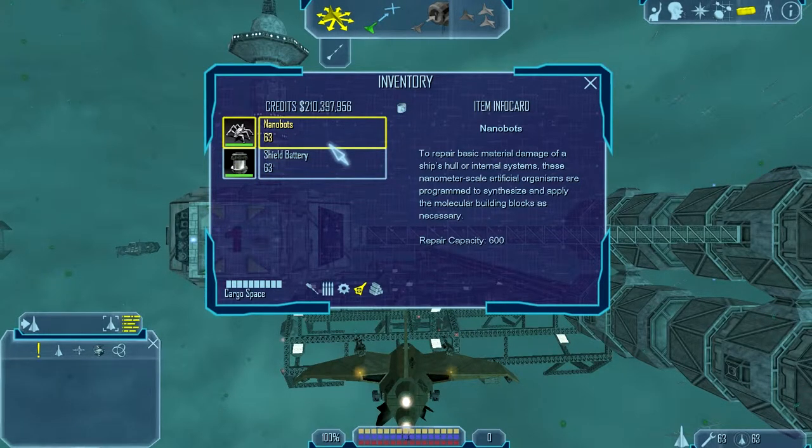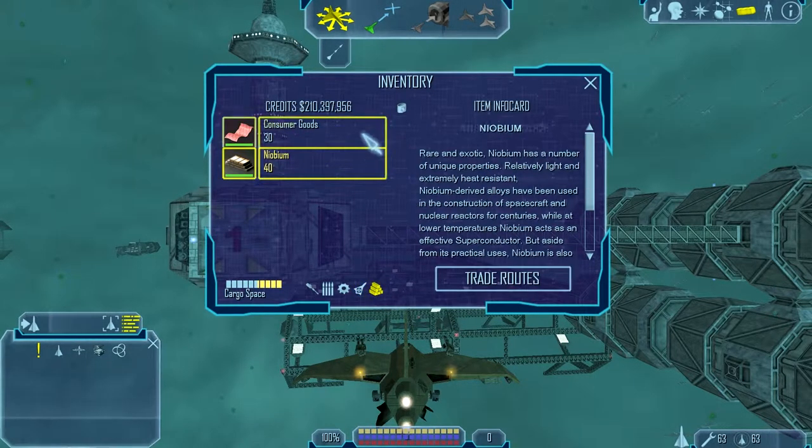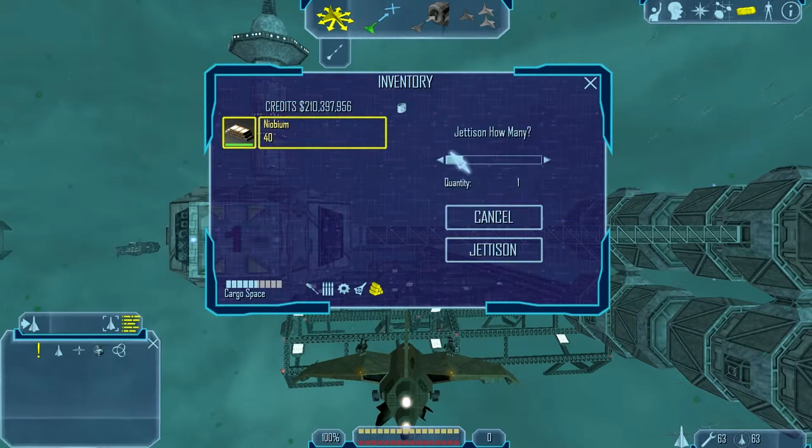You go to, you select whatever you want to drop. Could be a gun, could be cargo. We have cargo - let's do a cargo drop, because that's a useful thing. This is something that you would have to do if you're using a large transport, because it's the only way - you can't land a large transport, you have to use this technique. What you do is you select what you want jettisoned. Cargo jettisoned. Shield deactivated.